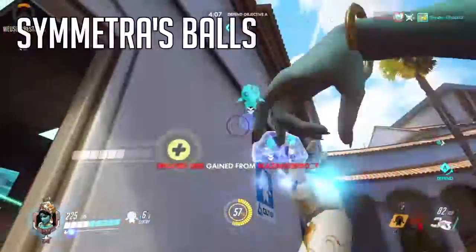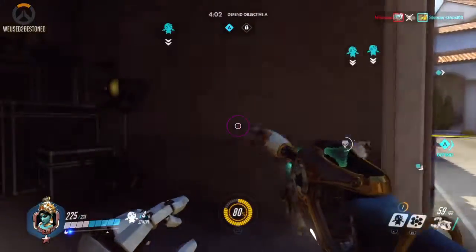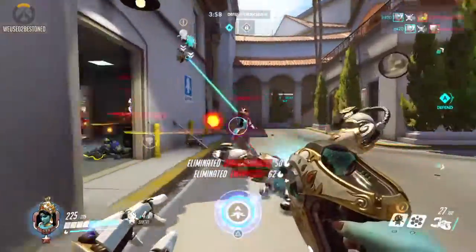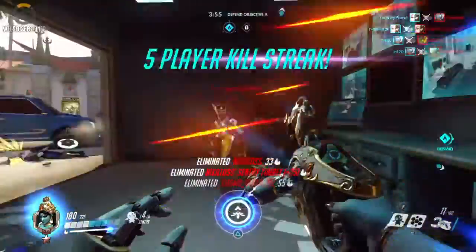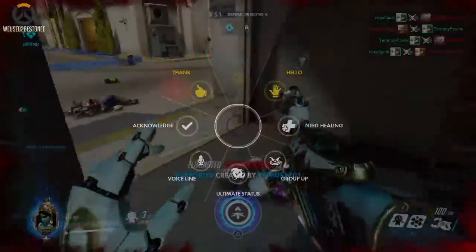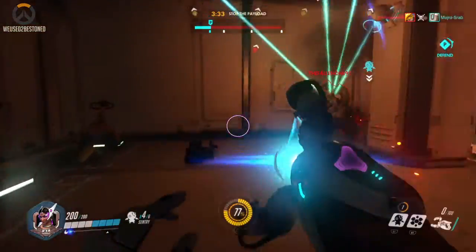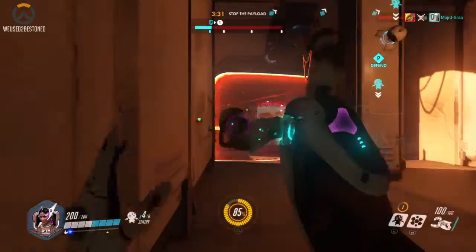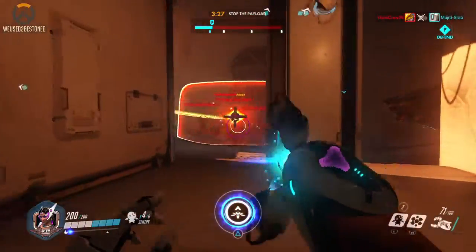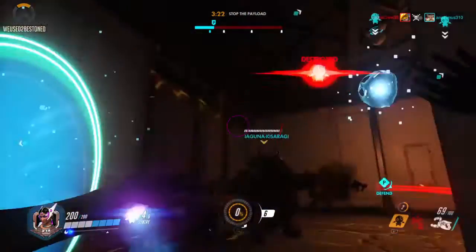Let's move on to the last topic: Symmetra's big blue balls. They deal 125 damage when fully charged and only 30 damage when not charged at all. So don't fire the little ones — charge them up and boost it through everyone. They can go straight through Reinhardt's shield, so just fire it straight through. All the people hiding behind the shield should be expecting it by now, but I still get a lot of kills with these big blue balls.